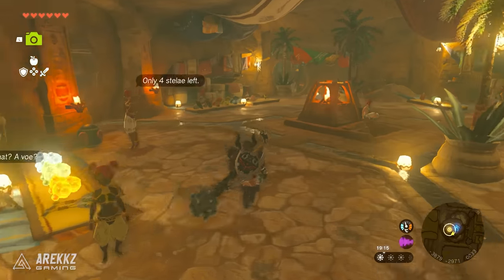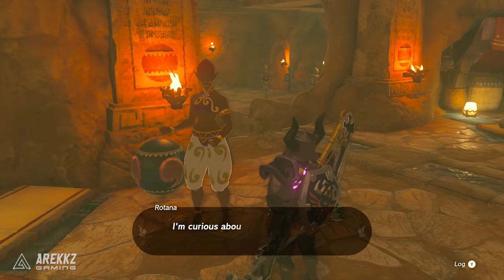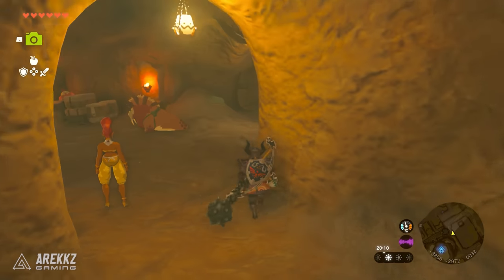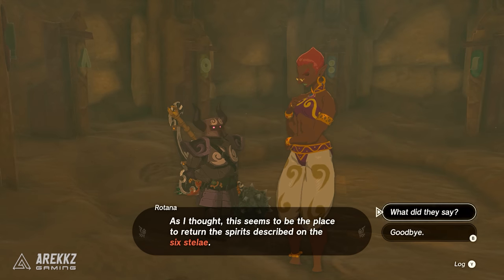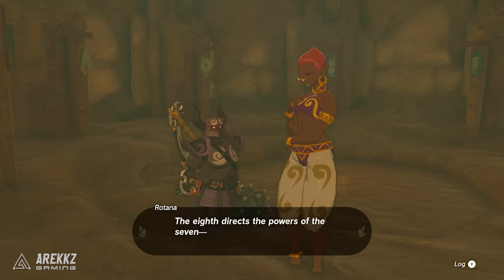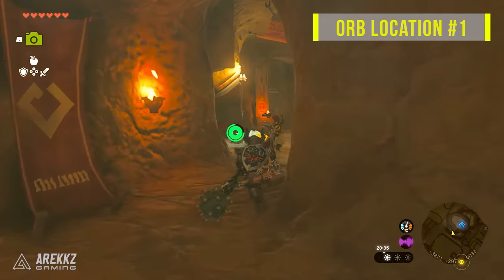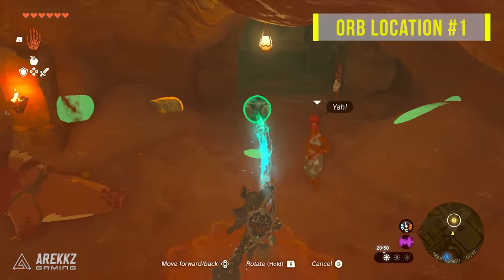Head back to Rotana and she will read all of the texts for you, get quite excited about the Secret 8th Heroine, and give you a tasty 100 rupees for finishing the quest. Then follow her into the back room past the training room where she will be stood around a bunch of statues. Talk with her to start the next quest in the chain — here we will need to find 7 stone orbs and place them on the statues.